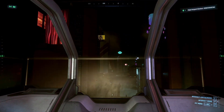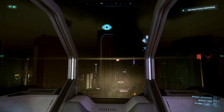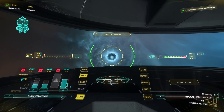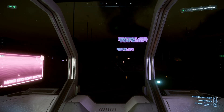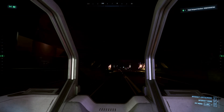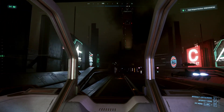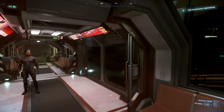As for the benchmark, the game is set with all settings at high with no upscaling enabled. The loop used starts in the habs of Area 18, walking to the hangars, taking a large ship, and flying all the way and landing at the Stanton gateway in Pyro. The reason for this was to cover as many parts of the game as possible whilst ensuring repeatability. This was done three times to get an average at 1080p, 1440p, and 4K for each of the four configurations.